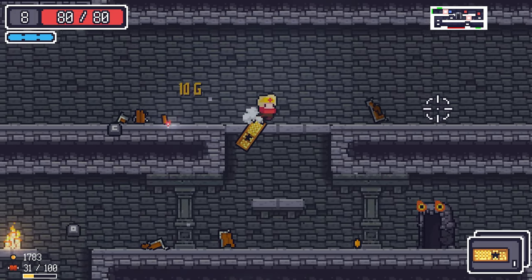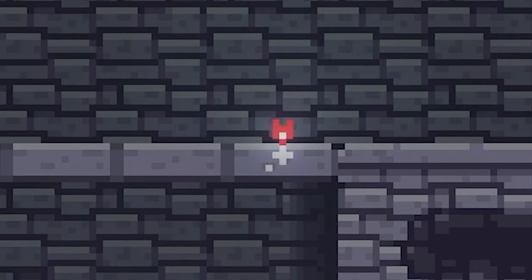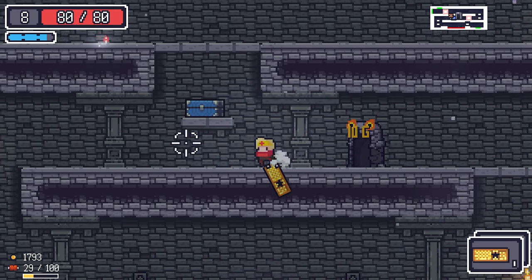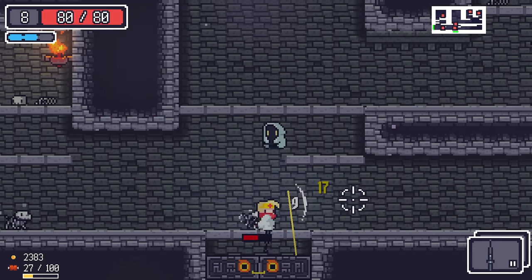We're doing pretty fine — full HP. There are fairies laying around the dungeon — the little red dots — and big ones that give you more HP. Found a tactical baton but I'll stick to the keyboard most likely.